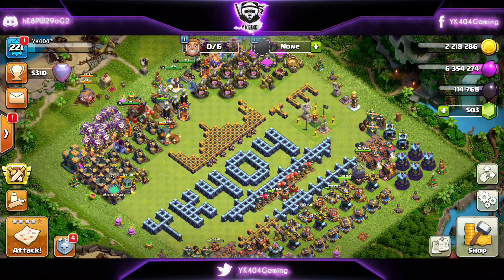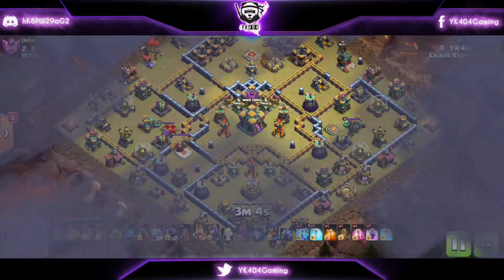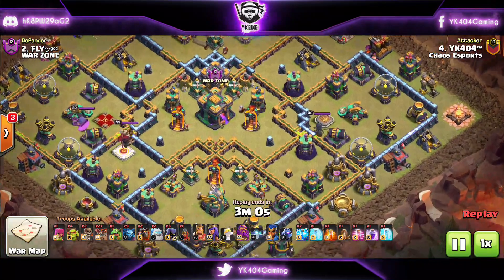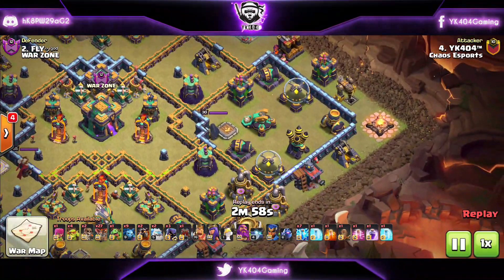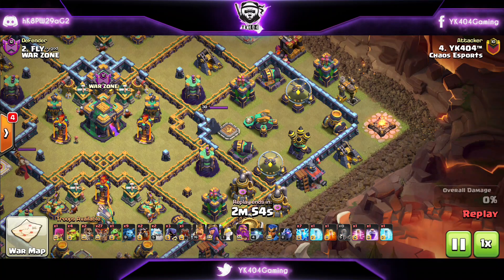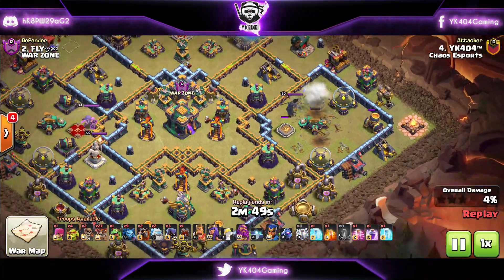What's up guys, this is YK404 back with you, and today we're going to look at some ZapLalo action. You're going to learn it within 10 minutes. We're starting up with a ring base from a friendly war. Straight up from the beginning, the zap here is less about the value — I know Scattershot is good — but more about pathing.